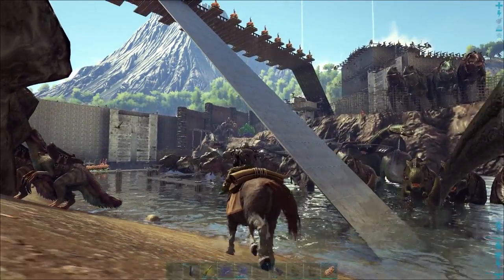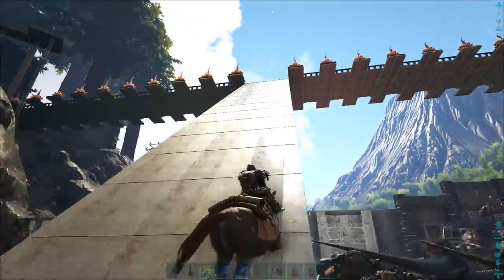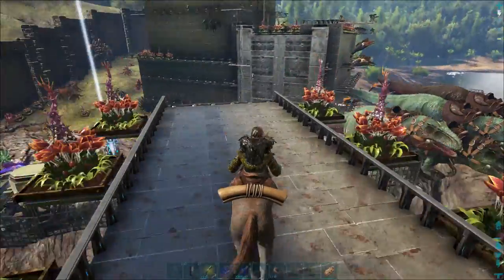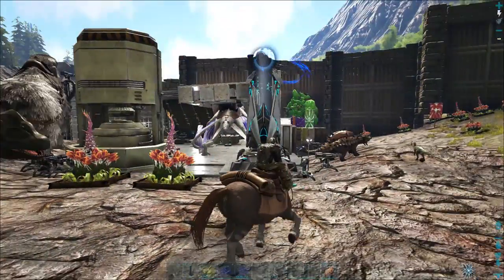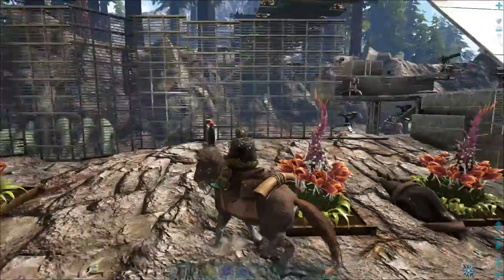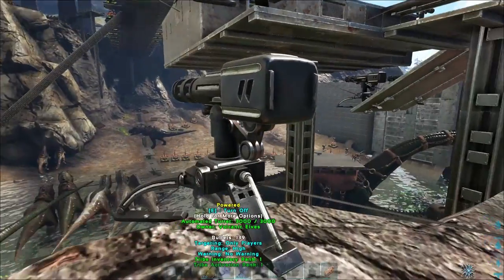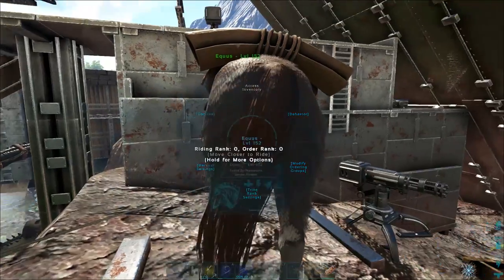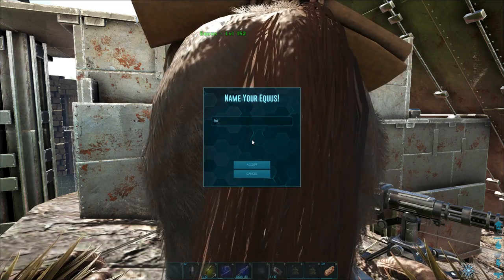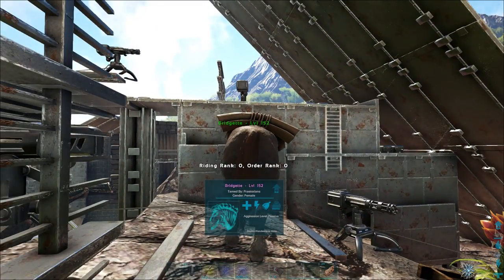That is gonna be so much more convenient. I was thinking about putting a transmitter down here because we transfer out dinosaurs like brontos often, and we'll be able to take them right over to the transmitter with this. Obviously if one of our sides gets breached or something we have to blow the bridge, so I don't want to put too much into it. I'll put more into the turret towers below. I'm gonna park this right here — I feel like I should come up with a witty name for this. It's really cool to run across the bridge.